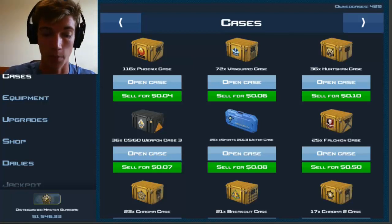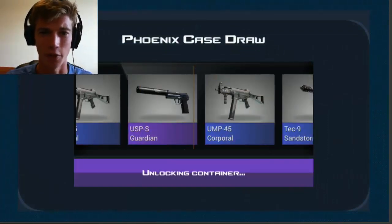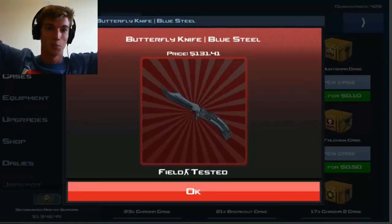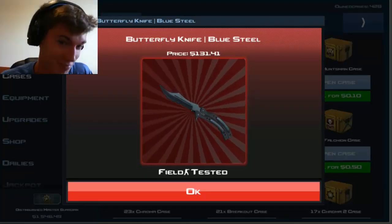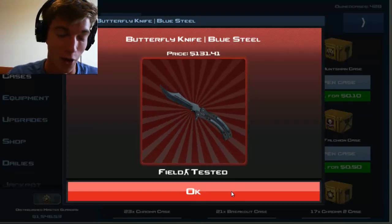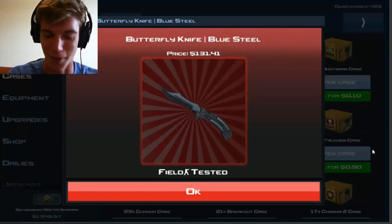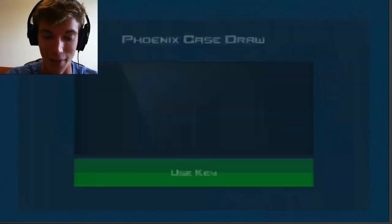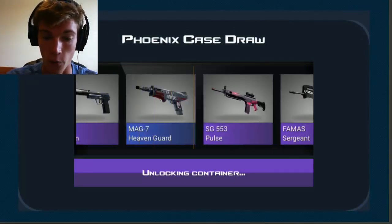Alright, loot from 100 Phoenix cases, here we go — I'm going to commentate all the way through and highlight all the good drops. First case, I'm feeling this one — this feels good. Field-tested Butterfly Knife Blue Steel on the very first case! I accidentally clicked on my actual screen with my mouse there, my bad. I think this is going to be a good case opening — I like this already.